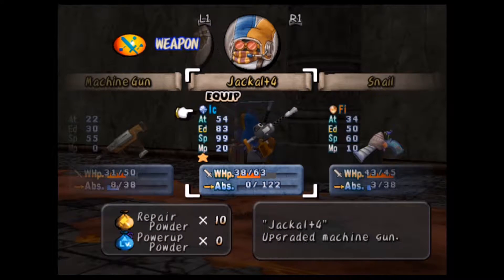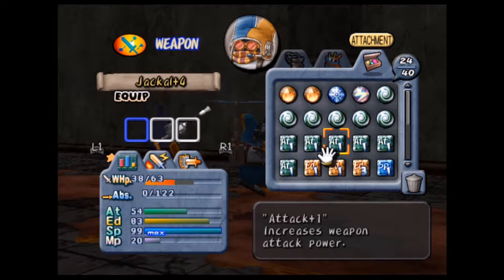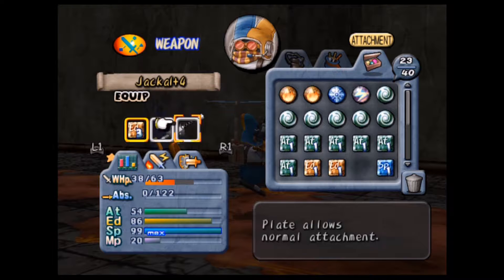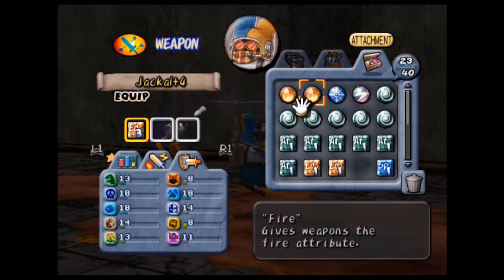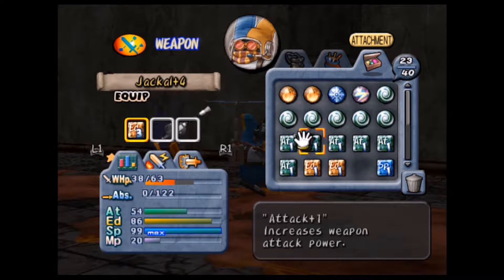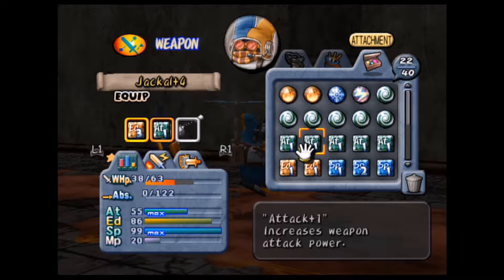Let's go ahead and use an Endurance 3 on this thing because this is one of the few weapons that does not have much in terms of an attribute there. And then let's go ahead and use some of our Attack Plus 1. It's maxed out now at 55.